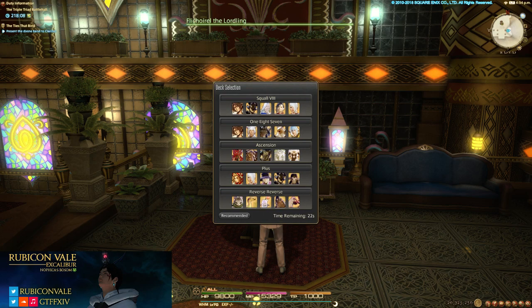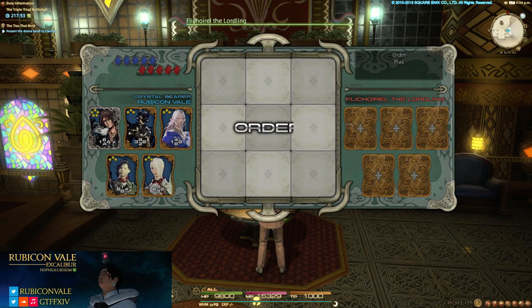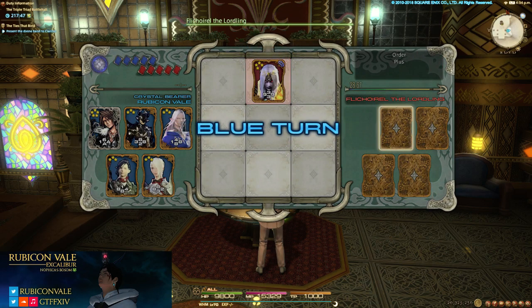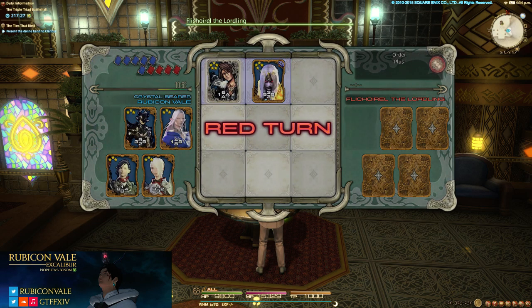Because it's random I'm always going to pick the Squall 8 deck — it's my best deck. The recommended option is actually not bad, but once you've got a grasp on what you're going for and have an idea of how you want to play the board, I'd suggest making your own deck. Random rules here — order and plus. Because it's in order, I'm going to just take all. I can't necessarily play defensively here; in this situation I want to just take. Squall goes in that top corner.